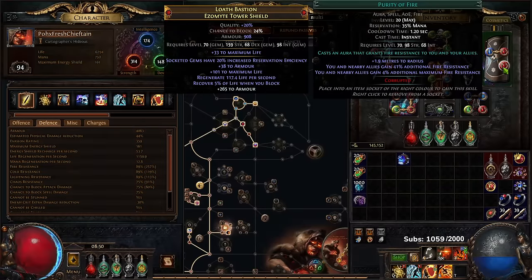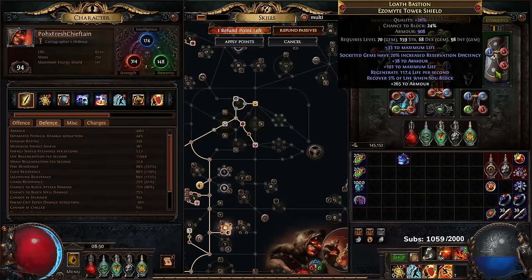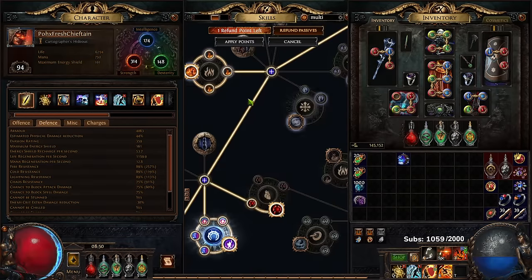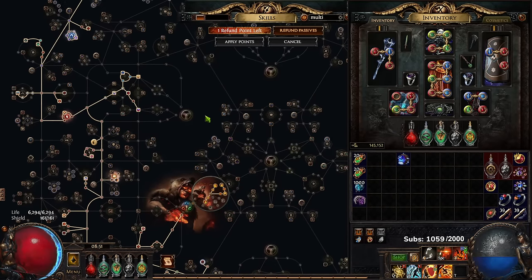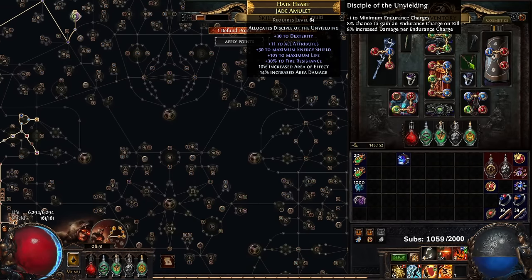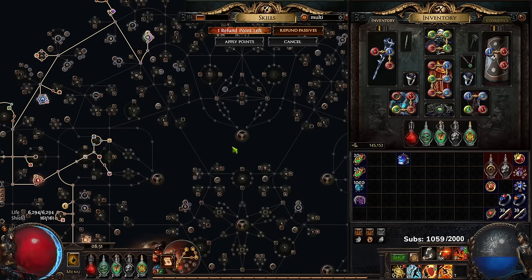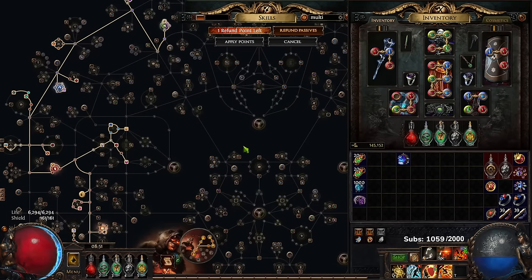Regarding annihilation approach: I'm currently at 89 max res. The primary reason is I don't have a level 23 purity of fire. At level 20 it's 20% max res; evolving to 21 gives 21%, evolving again gives 22%, and crafting a new weapon with plus-one gems gets it to 23 — which hits the breakpoint at 90 max res and lets me remove a passive node. Beyond that, I want to recombinate an amulet since it has no multi, and eventually recombinate or multi-mod a scepter. Hope you're enjoying the build updates — follow and catch me live at twitch.tv/pox. See you tomorrow!